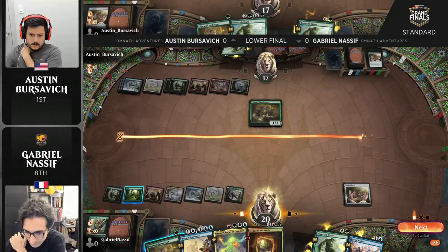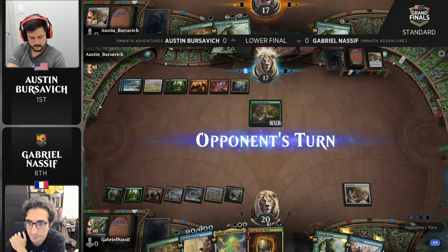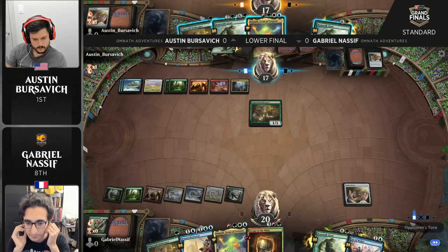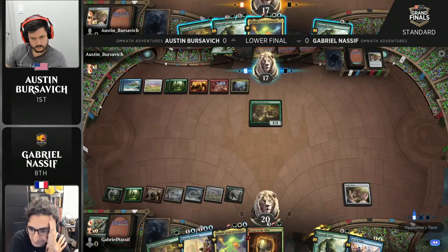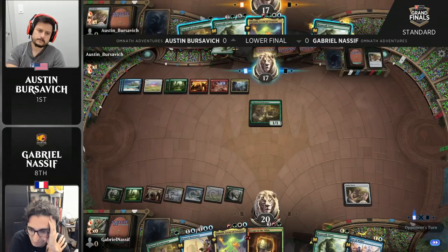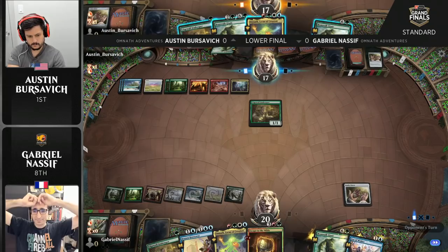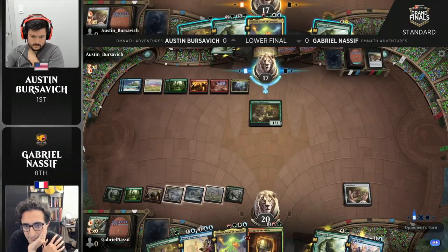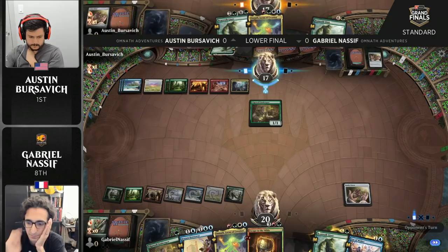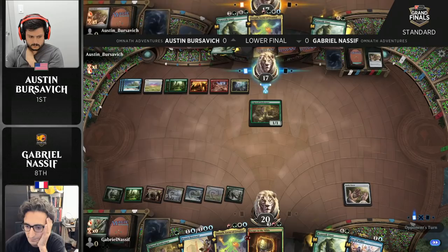Again, it really depends on if the top of Austin's library can deliver. The Fae of Wishes Granted now is significantly weakened with the Clover off the battlefield. Austin needs to find Escape to the Wilds — that's his best path to reaching parity in this game. Though this is not a bad draw either — Omnath into Fertile Footsteps can start the train rolling. Austin does have a few options here, but he won't be complaining about having drawn what is ultimately probably the best card in his deck. This is high stakes Magic: the winner of this game goes into the championship match to face Aaron Gertler for the title. The loser ends up in third place.